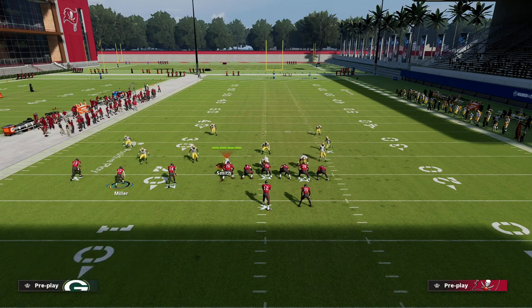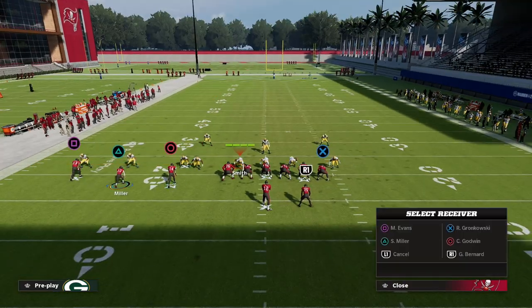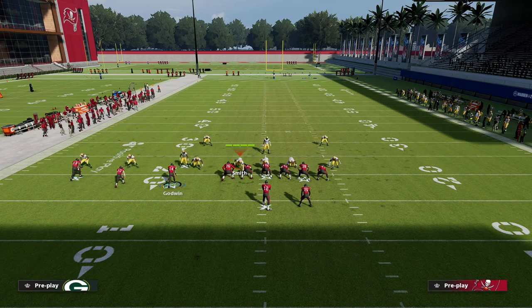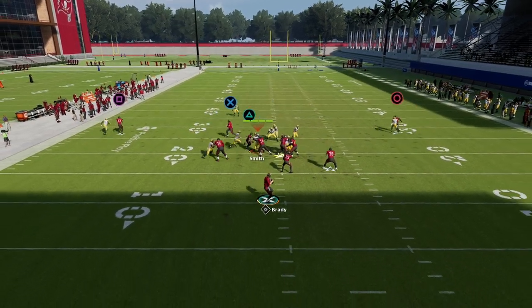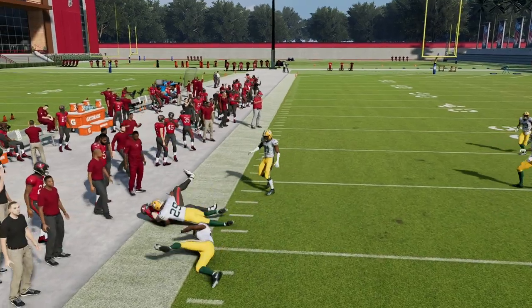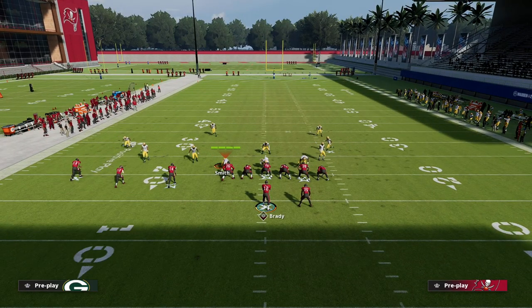Against man to man — which is one of the most popular ways people defend this concept — if you're getting a lot of man coverage, I love to fade the outside guy instead of streaking the slot. The main reason is that if he gets jammed, he can get over the top of the jam. And the tight end drag is very effective against man, especially when you motion into a two-by-two set.